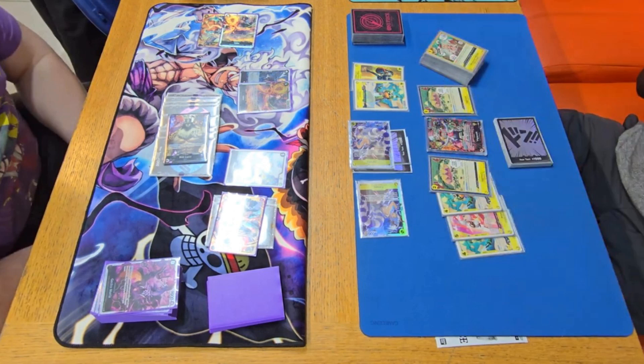Rob Lucci is a pretty interesting deck, and Egghead is also a very, very interesting deck. I might try my own variant — I'm already getting ideas: playing the ten-cost Dates, Yamato, Katakuri obviously, and also maybe some other interesting cards we could potentially use. If you do want to see me play Egghead — Vegapunk, Eggman, whatever you like to call him — please say that in the comment section below. I'll see you guys in the next one. Absolute Duelist, signing out.